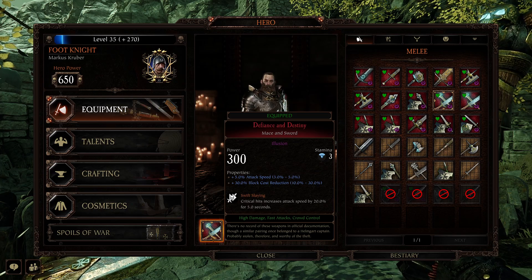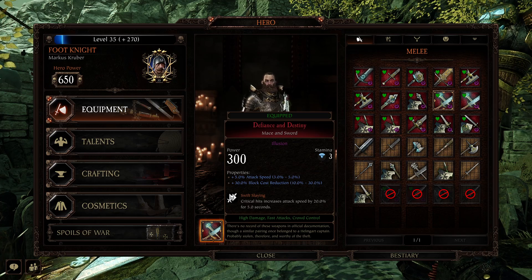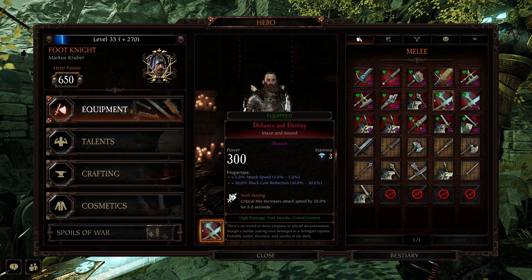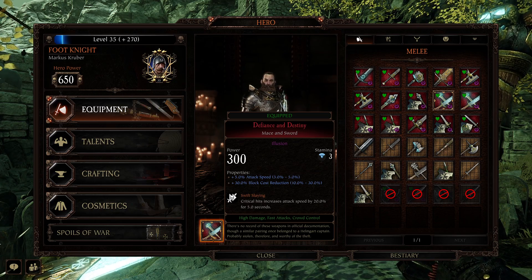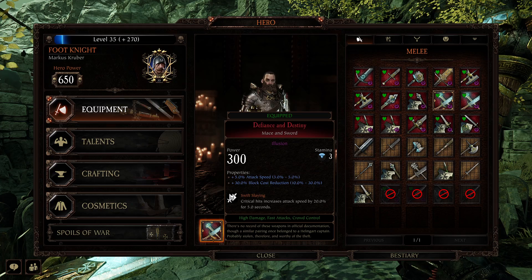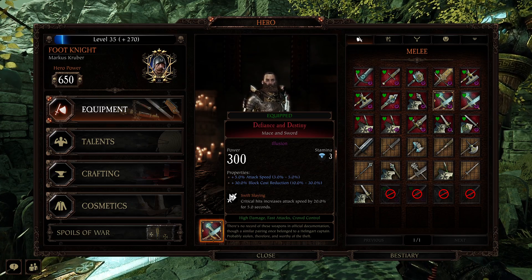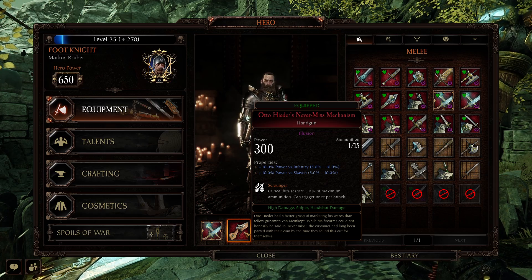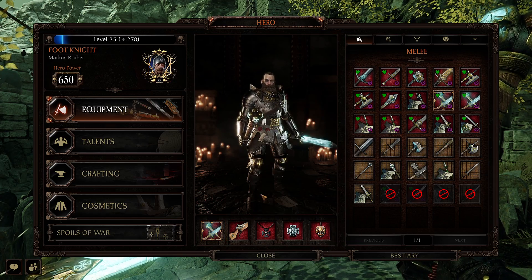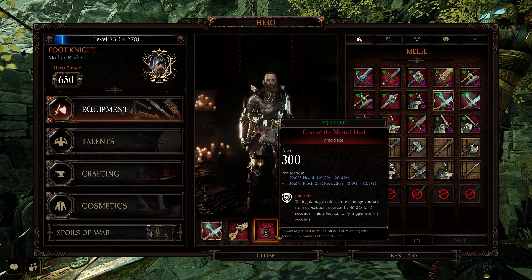Here are all the breakpoints I'm using. I've found I prefer to use attack speed, block cost, and swift slaying — but you can change the attack speed to stamina if you wish, that's just my personal preference. On the weapon, power versus infantry and power versus Skaven. The necklace never changes: health, block cost, and the trinket.